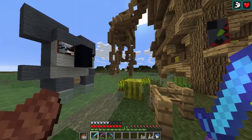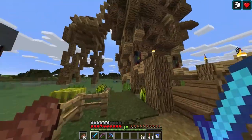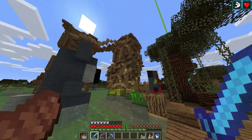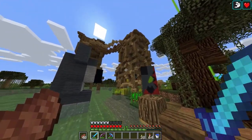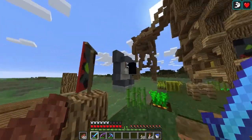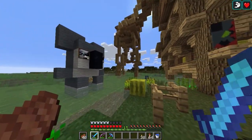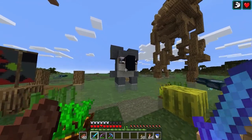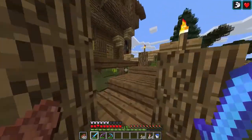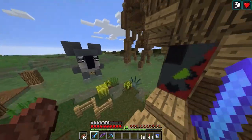I was going to make a video on some larger projects — a big base, some farms, anytime I took on some big project. Not this starter house, a real big project, something massive. That's when I was going to make a video. But then this happened. Now I have to make a video on this. It's so adorable. I can't just destroy it. But it also can't stay here, because it's in the middle of my swamp — it doesn't really work there.